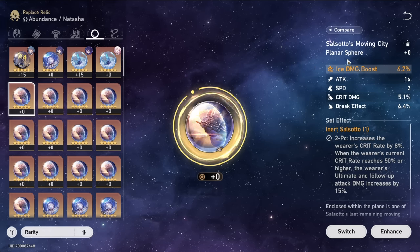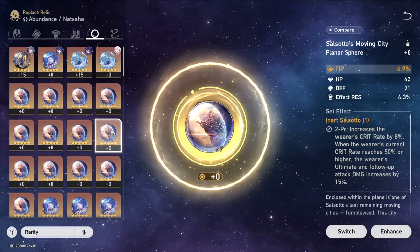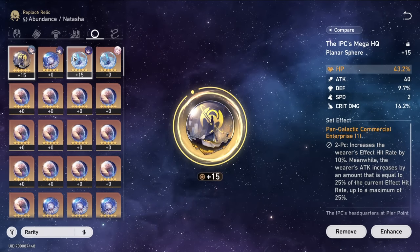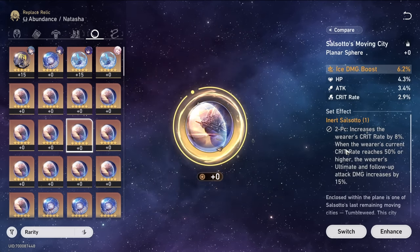If you play Genshin, these are very similar to goblets — they are the only thing that can have elemental damage boost. Unfortunately I haven't been able to get a quantum damage boost for my Seele yet, nor a physical damage boost for my Clara, which is a little annoying. We have gotten a quantum damage boost on the other set, so I've raised it for now, though eventually I'll want to swap over to this set.